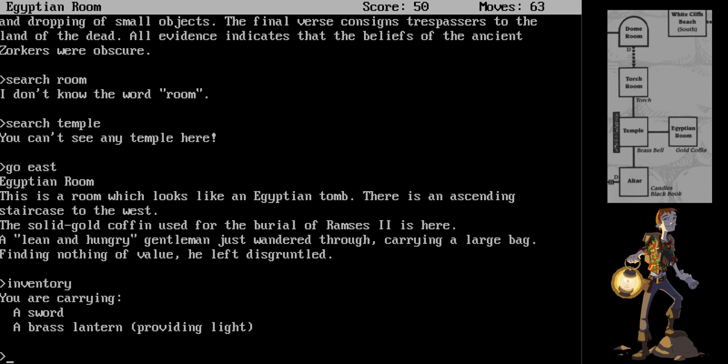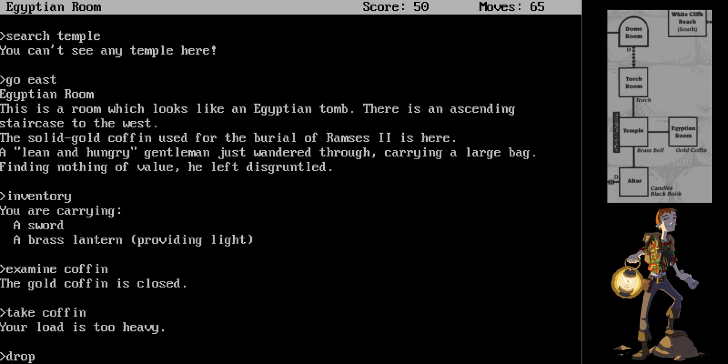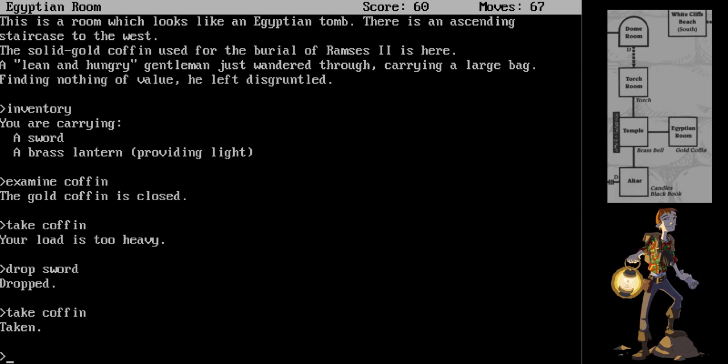A solid gold coffin that he did not find valuable. We are going to examine the coffin. It is closed. We will take the coffin. Your load is too heavy. We will drop the sword. We will take the coffin. We will go west.